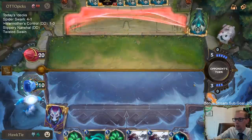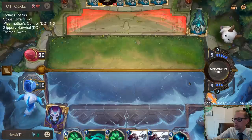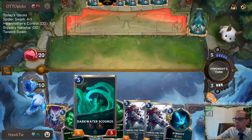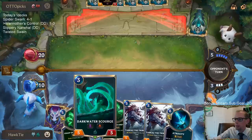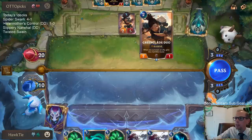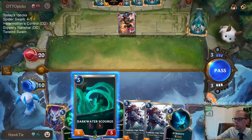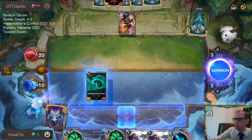That retreat-return is pretty gross. We may just play the Darkwater Scourge to gain five life. Greenglade Duo — talk about ultimate punishment for not waiting on the Withering Whale.